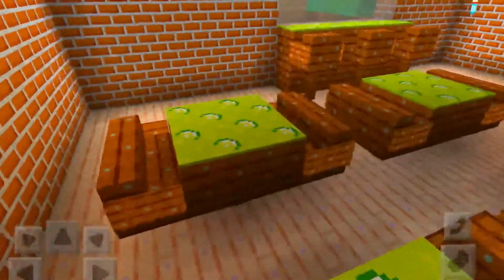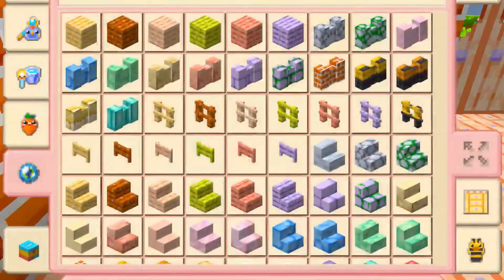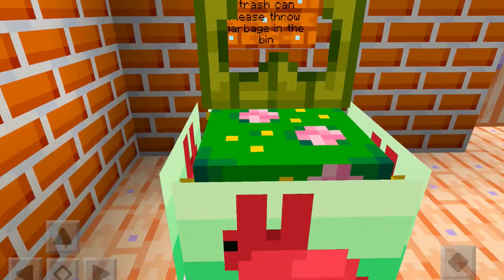I also added green carpet so it looks cool, and also a trash can that actually works. So for example, let me grab that oak wood — when I do that it disappears. I'll teach you guys in another video.